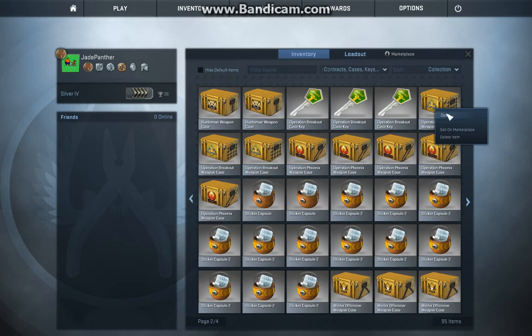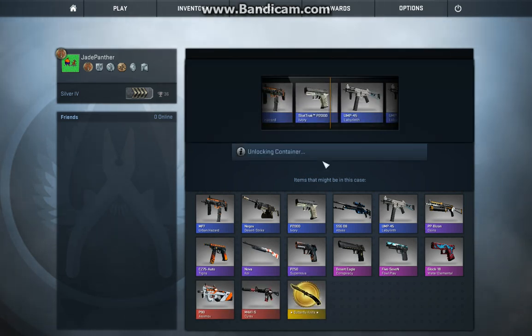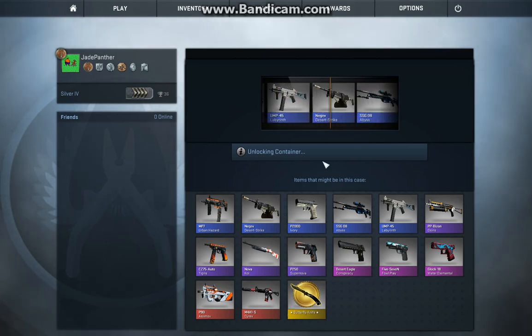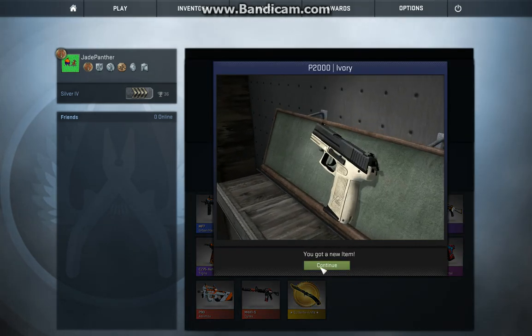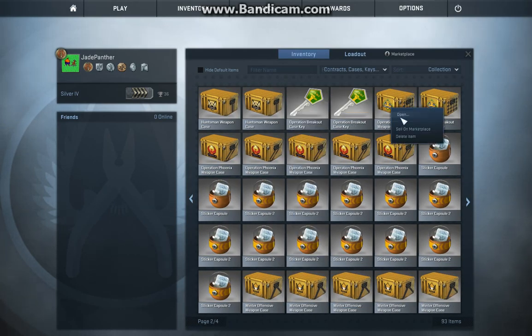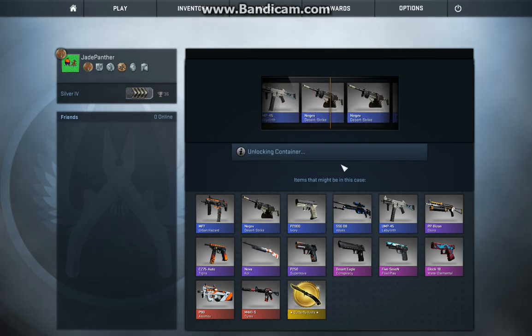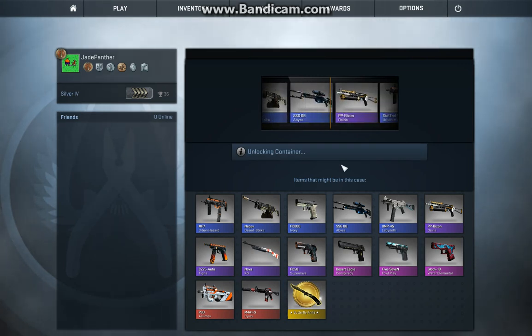Alright, breakout case. Been wanting one of those, or a butterfly knife — that's pretty cool too. P2000 Ivory. Don't really like the look of stem guns, they look too plain, just like a regular drop to me. Open up one more and I'll go back to the summer cases.